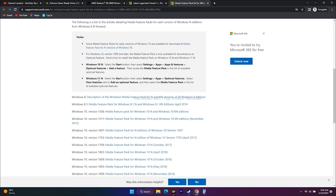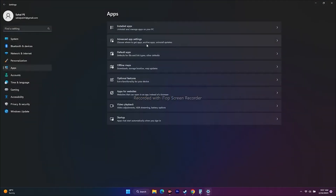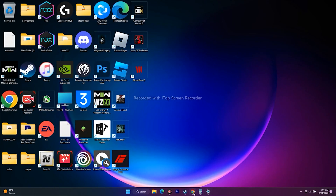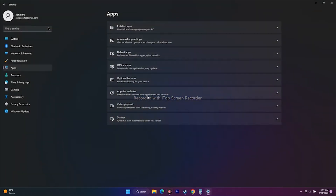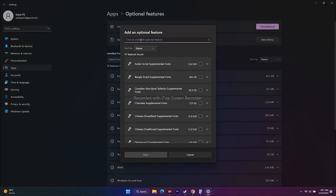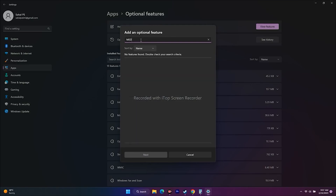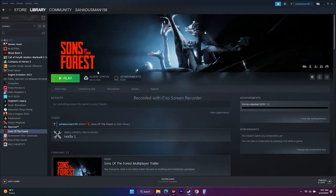The last fix is to install the Media Feature Pack. A link will be provided in the description. For Windows 11, go to Settings, then Apps, then Optional Features. Click 'Add an optional feature', search for Media Pack, and add it. Once installed, restart your PC and try playing the game.